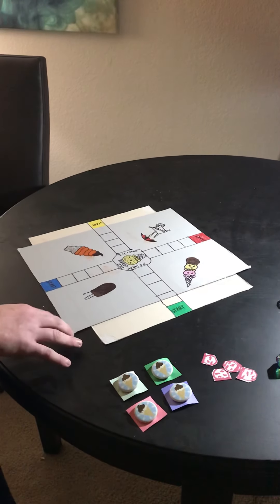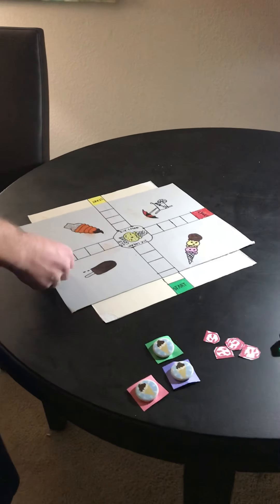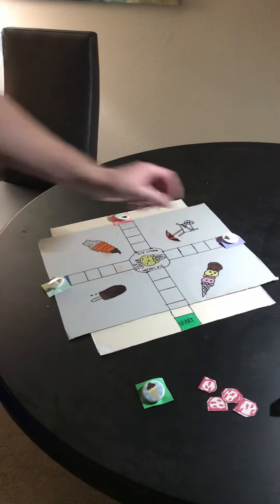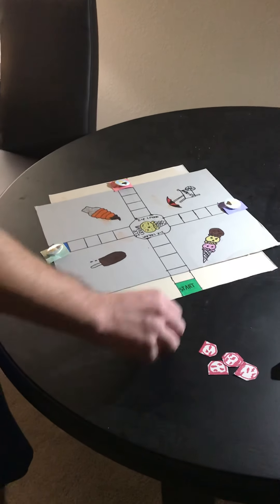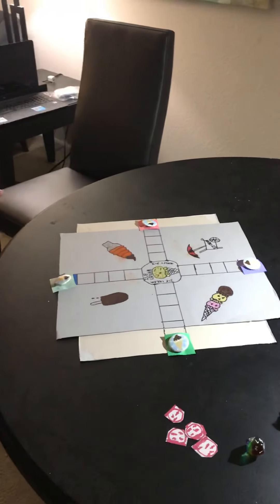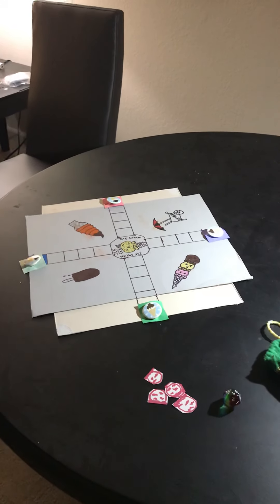For this demonstration, I'll be the only person playing today. For setup, each player would select an ice cream piece and place it on a starting space, which are colored. I'm going to play the green one. The goal of the game is to have the most ice cream tokens collected after each player goes through 10 turns.